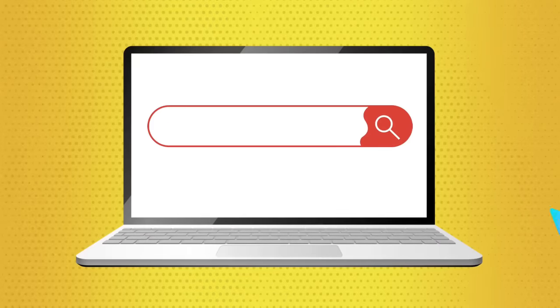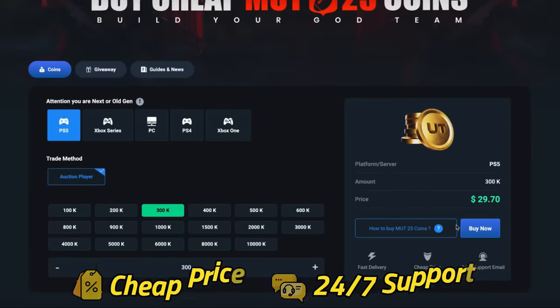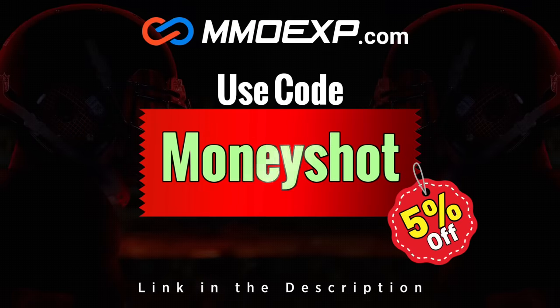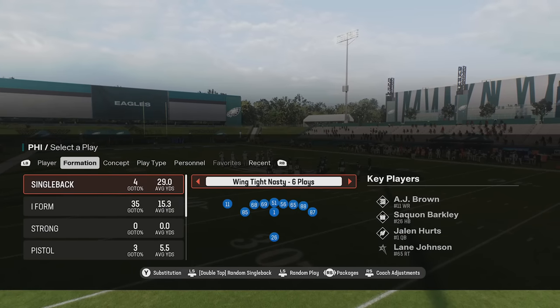If you guys are looking for fast, cheap lab and Mut coins, check out my sponsor at mmoxp.com and use discount code 'money shot' to get five percent off your order. Link in the description below.